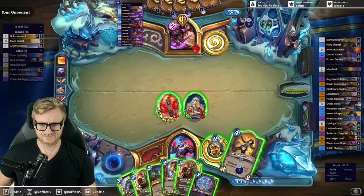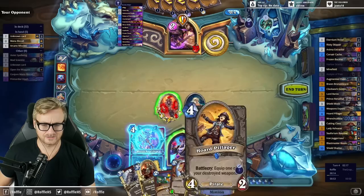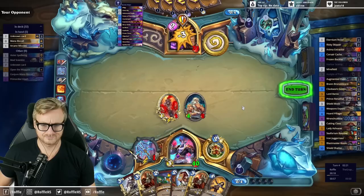So that's Flame Ward for some reason? Is this Reno Quest Mage? I don't understand that ping. Has Bomb Warrior ever been good? It was good in Standard, briefly — when it was in Standard.